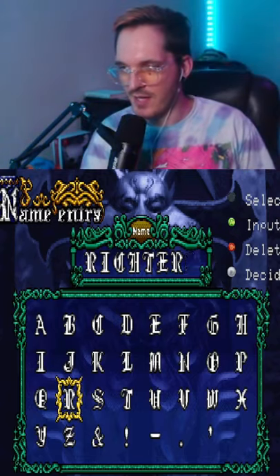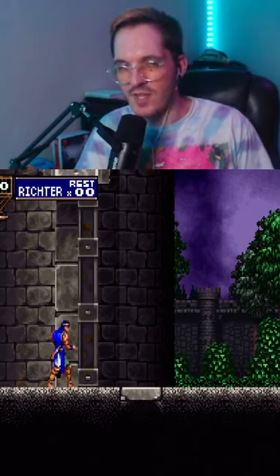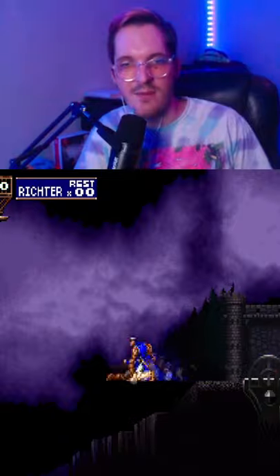This is a really cool out-of-bounds you could do in Castlevania Symphony of the Night. If you play the game as Richter and then slide, you slide under this bridge before it closes. You literally just hold down, left, and then the jump button, and you'll slide out-of-bounds. It's really cool.